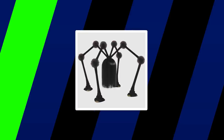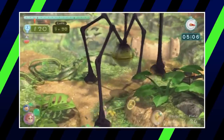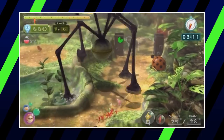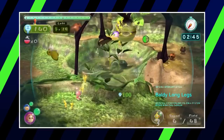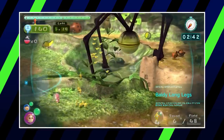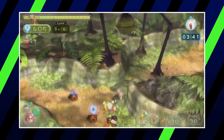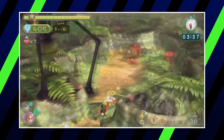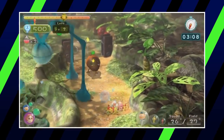Right above its hairy brother lands the Baldi Longlegs from Pikmin 3. This is a hairless variant of the Shaggy Longlegs that only appears in the game's side modes. It has the same stats as the Shaggy Longlegs, but it traverses across more of the in-game area, making it much harder for the player to deal with. This also means that when it shakes Pikmin off its body, they're more likely to end up in a hazardous area or near a dangerous enemy. Since its stats are the same as its hairy counterpart, we rank them side by side.